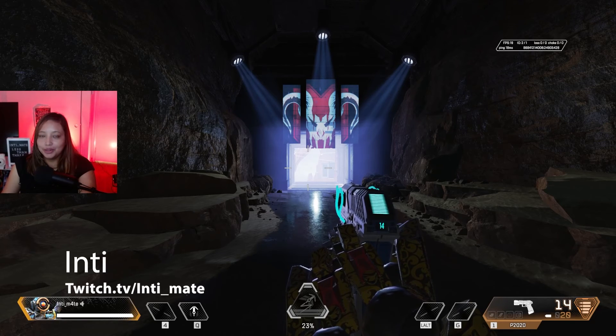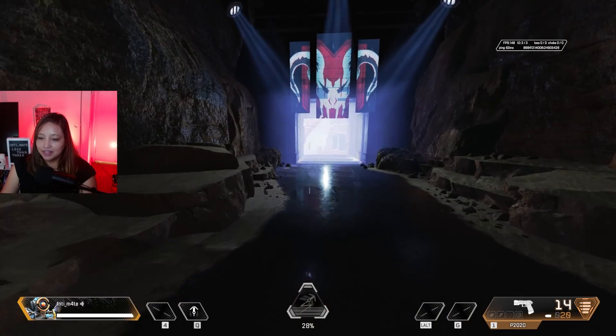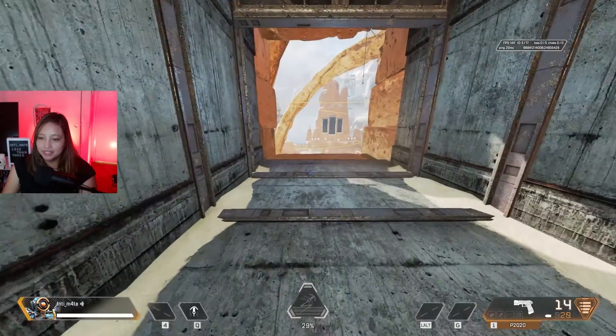Hey friends, my name is Inti and today we are going to be learning how to turn on the third-person view in the firing range. So let's get started. Once you're here, you're gonna come out of this tunnel like always, so just make your way down here.